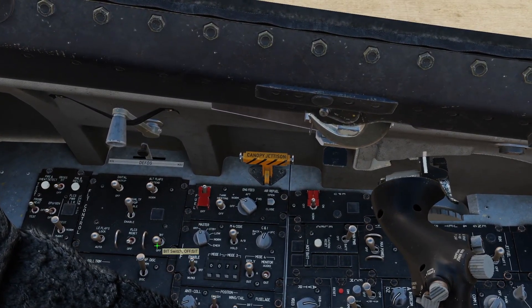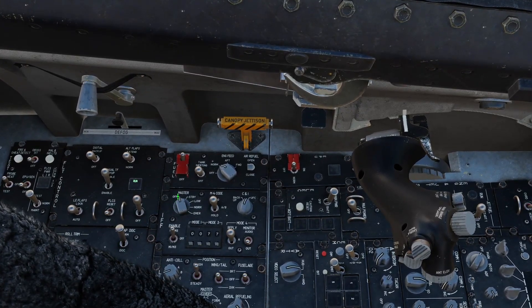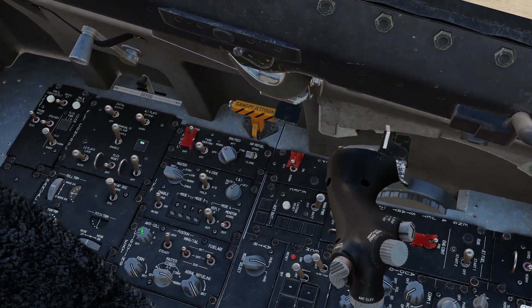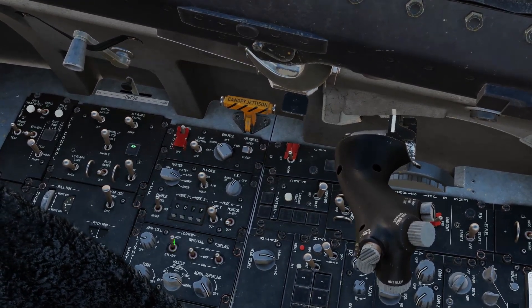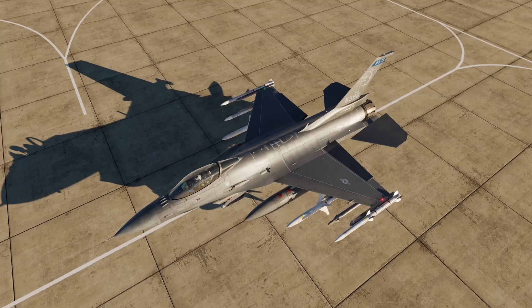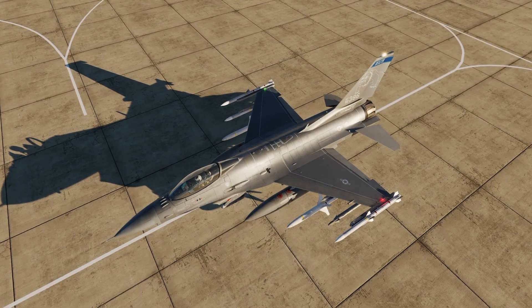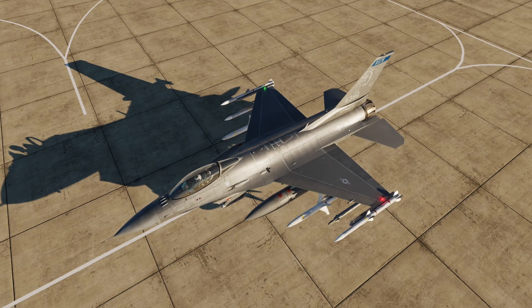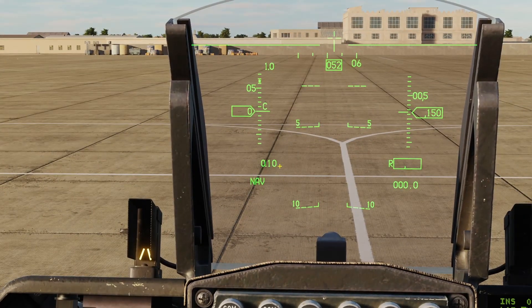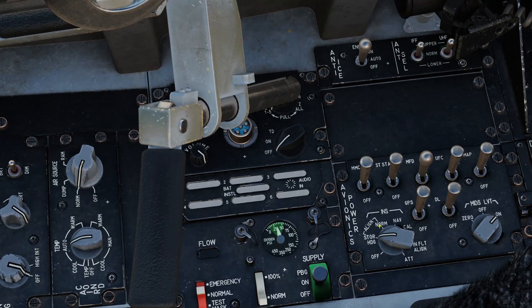If you want to perform a flight control system BIT, you can right-click this switch and that will move all of our controls around and test that they're all functioning. We'll turn the IFF master switch to norm. We'll set our lights — I'll turn our wing and chief slash lights on. You can see our flight control systems being manipulated. That is the built-in test done. Now you can see that our INS is done — on our HUD it has a line blinking, and on our INS page on the DED it's blinking. So we'll set our INS switch to nav and hit the dauber switch back with a left click.